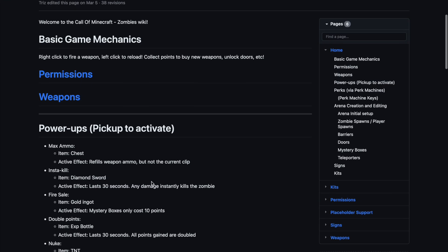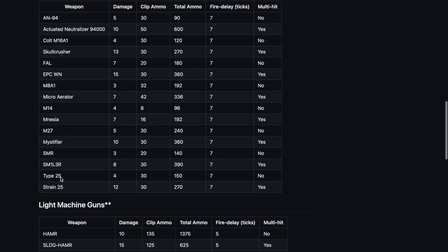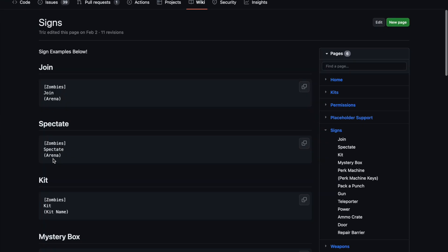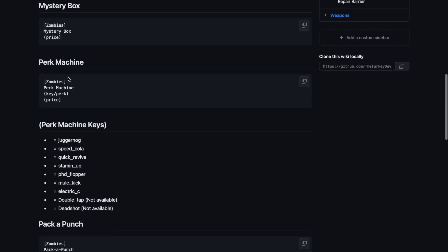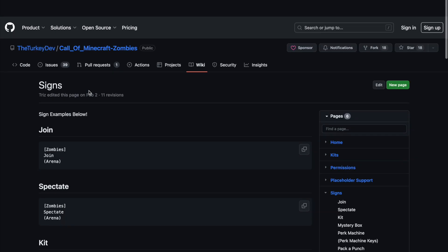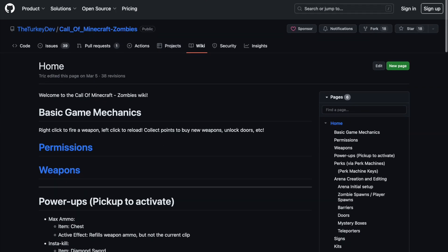There is also a wiki which is helpful for looking at all the different weapons you can add on the wall, and if you scroll down you have the signs as well — that's how I was making those easily. You can add as many as you want and make it as creative as you can. If you want to download it, head over to the link in the description, and if you need a server to host it on, check out serverminer.com for the best and cheapest hosting around. Subscribe, like, comment, and I'll see you next time.